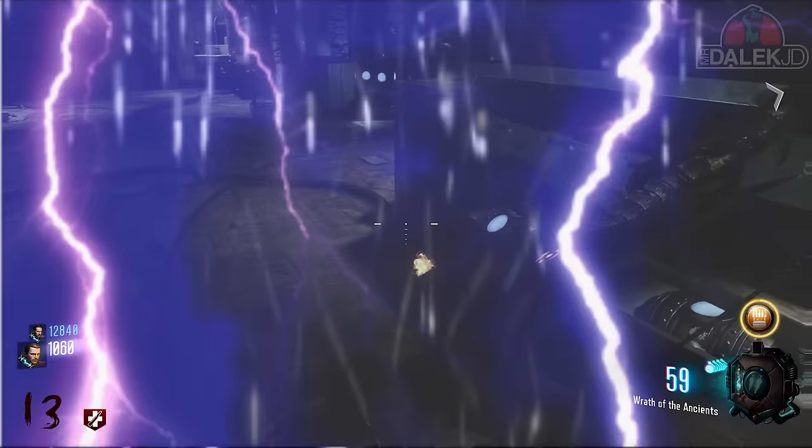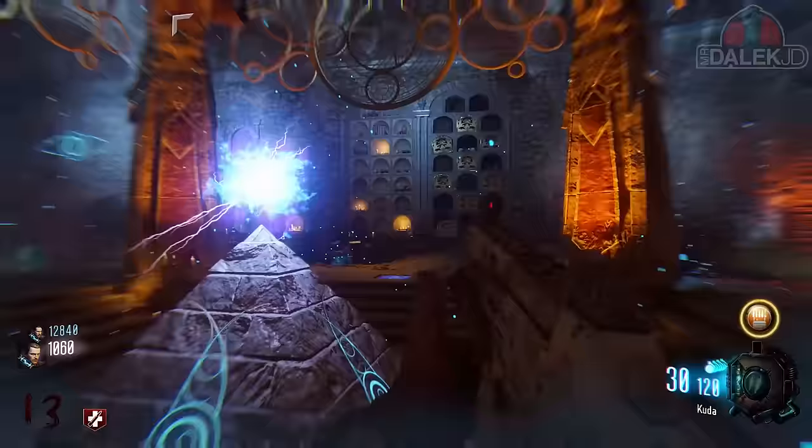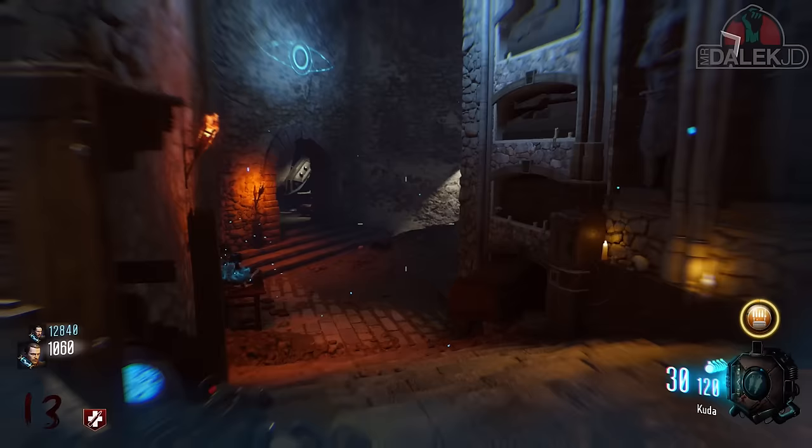What's going on guys, my name is MrDalekJD and in this video I'm going to be showing you a very small little easter egg on the Eisendrache to actually get yourself a free Gobble Gun. This is a very similar easter egg to the one on Shadows of Evil where you can get yourself a free random Gobble Gun. You can do this again in this map.